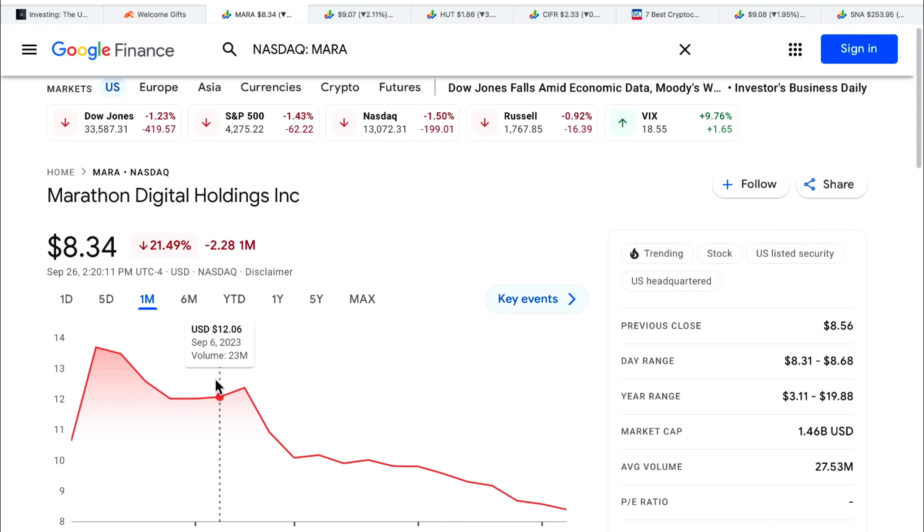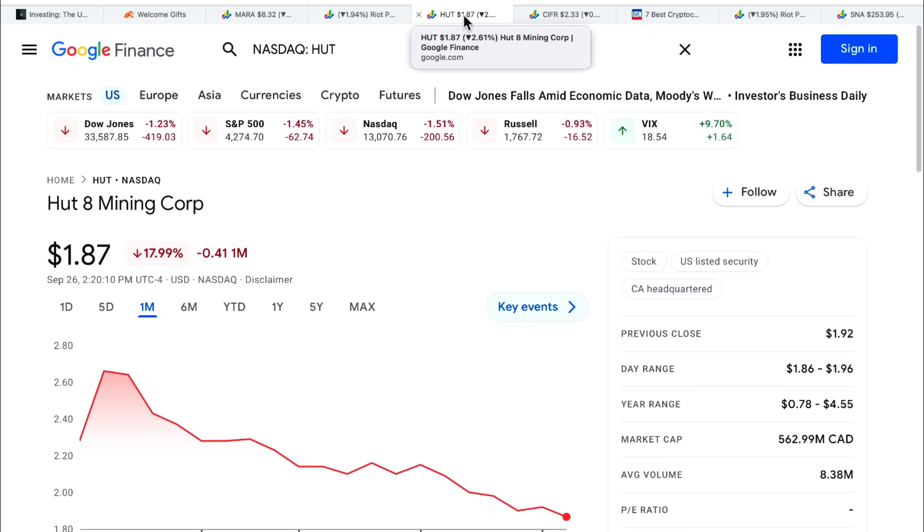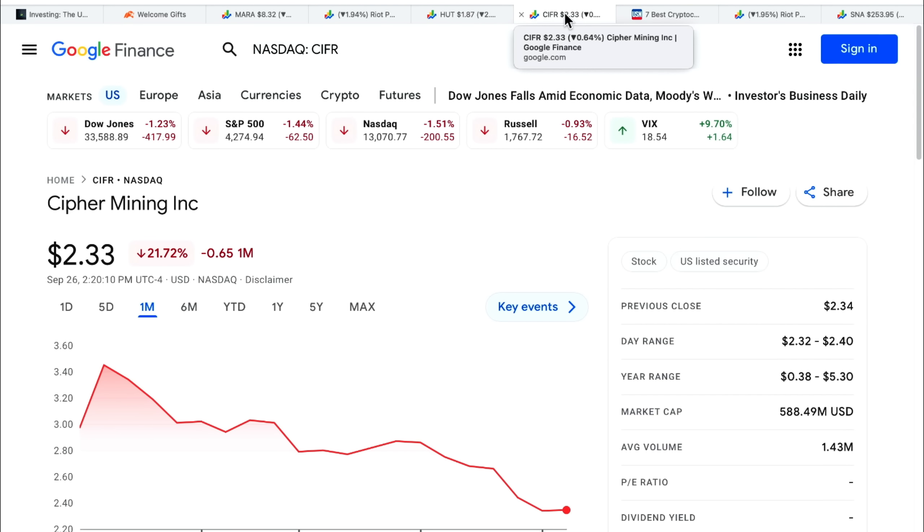We've got Mara, which is down for the month. Then we have Riot, which is becoming number one but is down by 13%. Then we have Hut Mining, down 18%. Then there's Cypher Mining, down 21%. And someone might ask: what about CleanSpark? Listen, let's not become fans of these mining companies — let's see what's actually performing well.